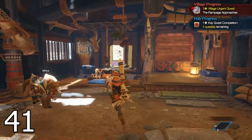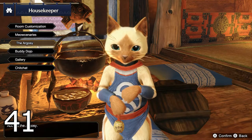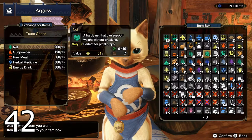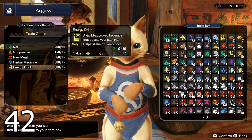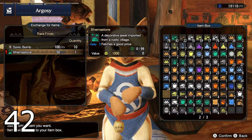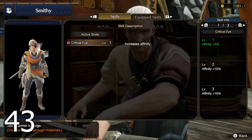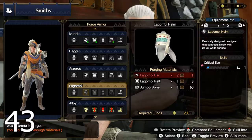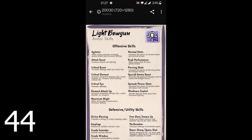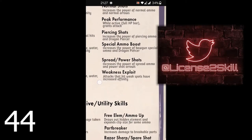You can access the Argosy from your room by talking to the housekeeper, saving you a trip to the buddy plaza. The Argosy also lets you purchase items with Kamura points — select 'exchange for items.' When crafting and missing materials, check if you can buy them there. In the armor menus of the smithy, press the right analog stick to see what each skill does. I've created cheat sheets for each weapon's recommended skills — check my Twitter to grab them.